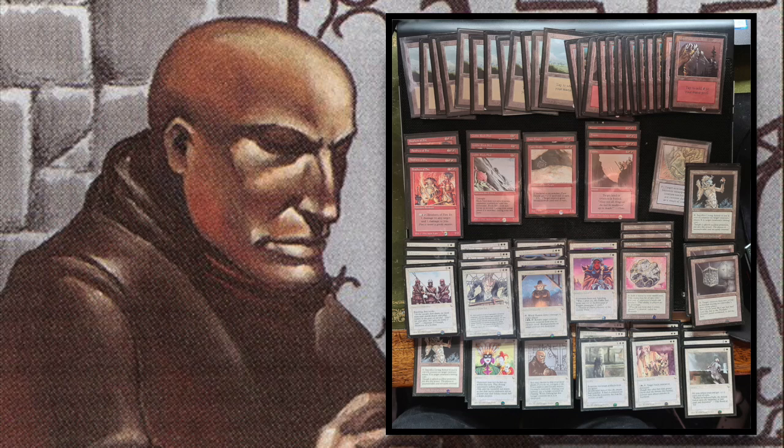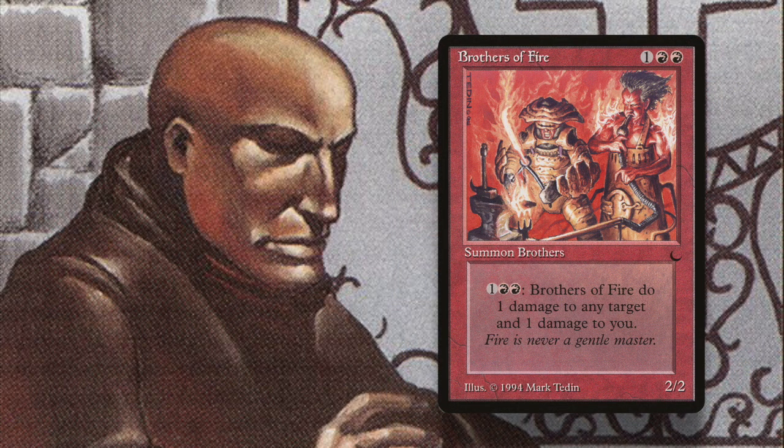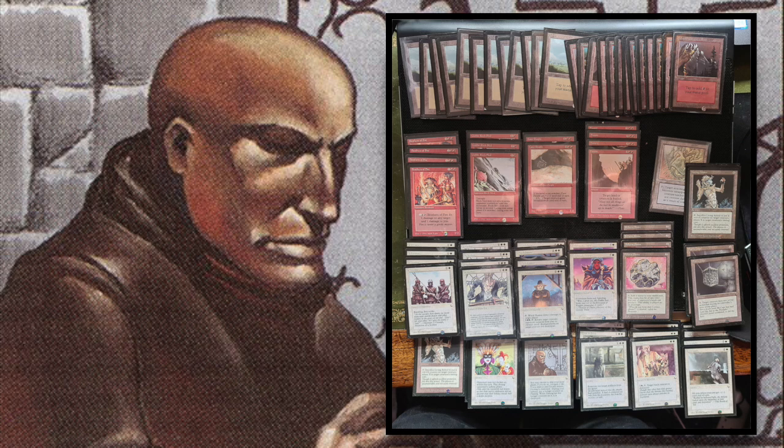The problem with both Preacher and Witch Hunter is they are both 1/1s, so there are a lot of cards that can kill them. In red, I think you've got the best weapon against these two — Brothers of Fire. Two red and one for a 2/2, and for two red and one you don't even have to tap it, so you can cast Brothers of Fire and in the same turn knock out a Preacher or Witch Hunter. I think Brothers of Fire is one of the strongest creatures in the format. It does deal one damage back to you for every damage you deal, but it's just an immensely strong card.